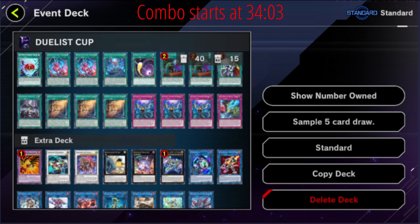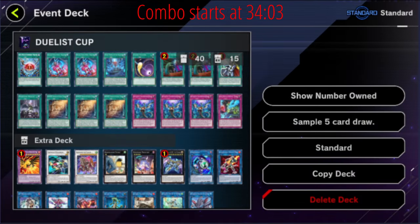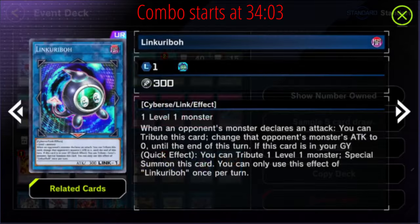Zeus is just so good — it allows you to wipe things, it's one of the best things to get rid of back row in this deck, it's so versatile. It allows you to clear established boards. If you can make it with four materials it can chain to itself, so they negate it once and then you chain to the negate so it still goes off — they've got to negate it again. Such a powerful card. It really helps in grind games to reset the game.